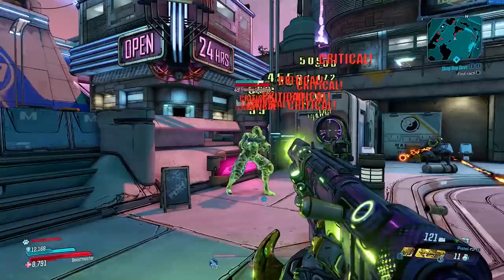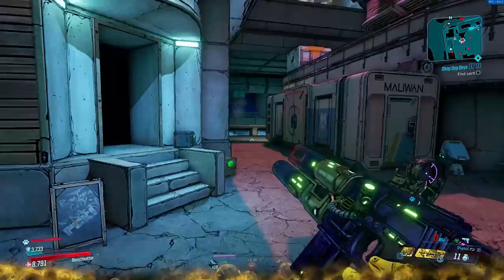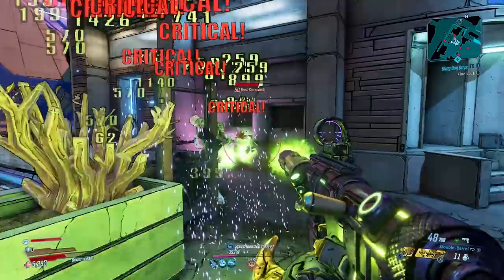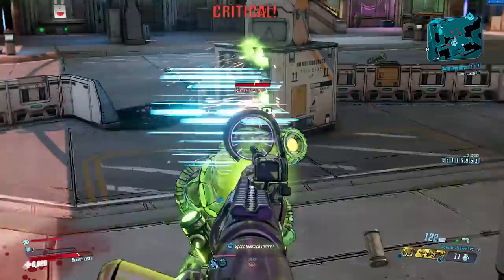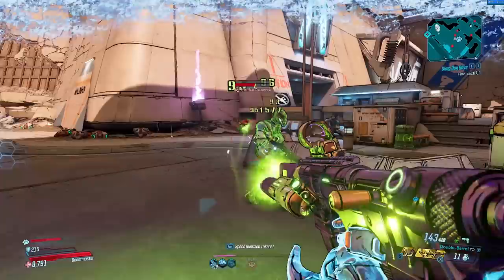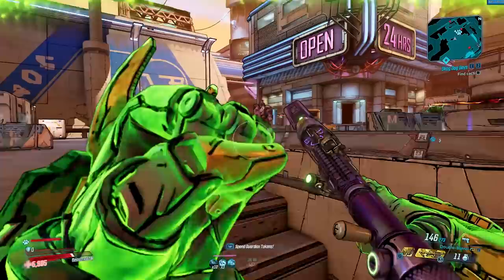For the final weapon of the video, we have the Magnificent. This is a legendary pistol manufactured by Dahl. It's pretty much just a full auto pistol with a high magazine size, high fire rate, and high reload time. The problem is, with all of those benefits, it comes with reduced damage and consumes ammo very, very quickly. For the amount of damage you're putting out and the amount of ammo you're consuming — unless you're running an ammo regen build — it just isn't worth using. It can also come in different variations like a taser version, and maybe an anointed version would be good. But it's one of those weapons I just left in my vault for a long time and didn't really end up using.